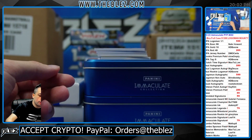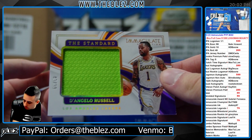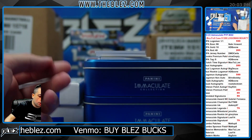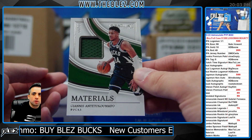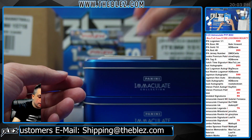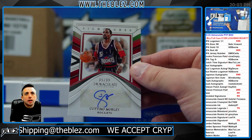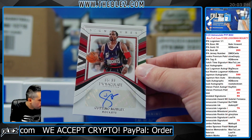The guess is Trey Young. Then 1099, the Standard of D'Lo. Jameson. Then 1099, Materials of Giannis. Then we have 1099, Signatures of Mobley — Patino, Mobley, Rockets. 718 gets it.